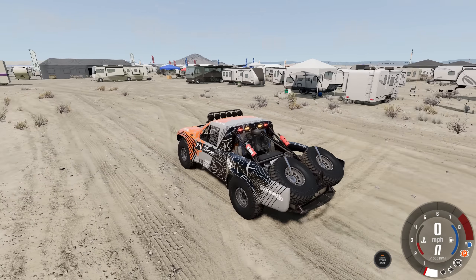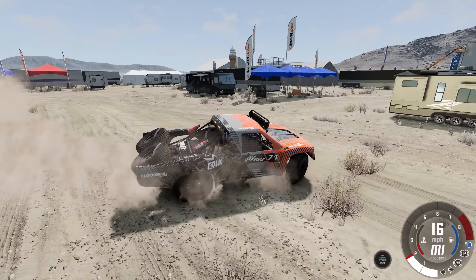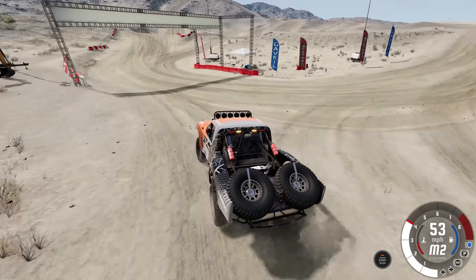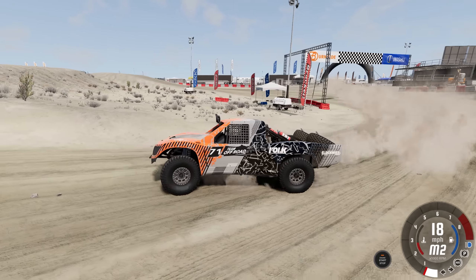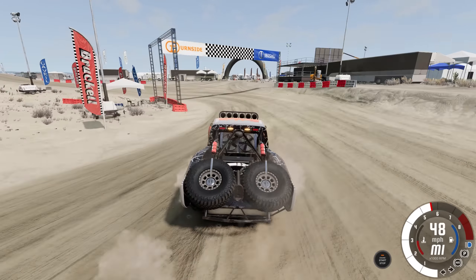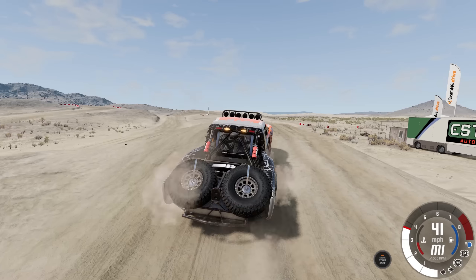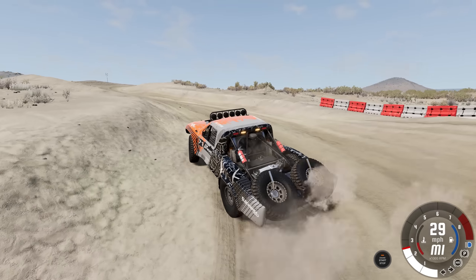Here's the little base camp — you can see RVs all set up with good detail. It gives you that Baja kind of setup. Right down here is the start/finish of this little track. Let's turn this thing around and see what it's all about. I definitely can't wait to use this particular track and map in multiplayer with the boys — that's going to be a lot of fun.